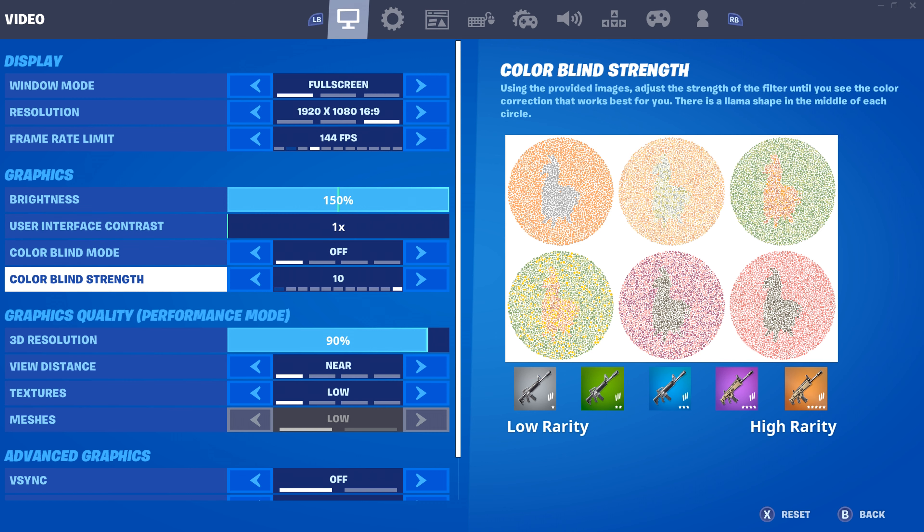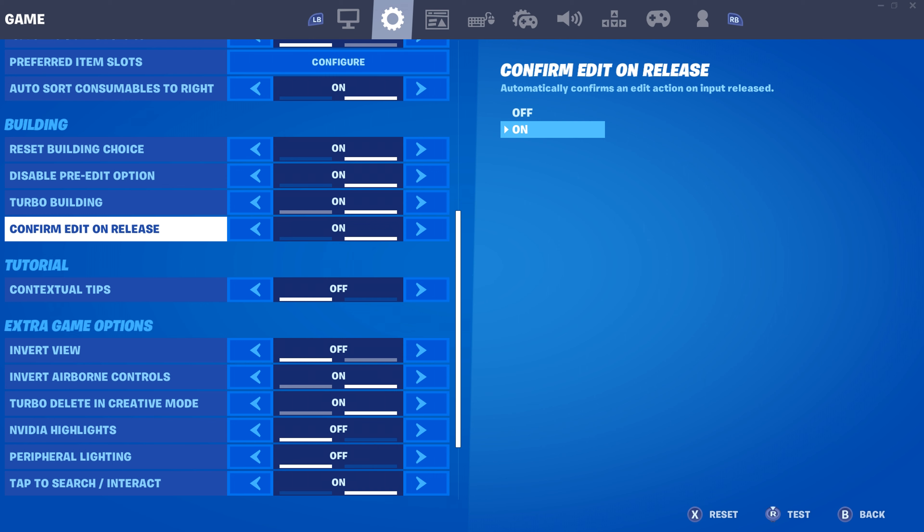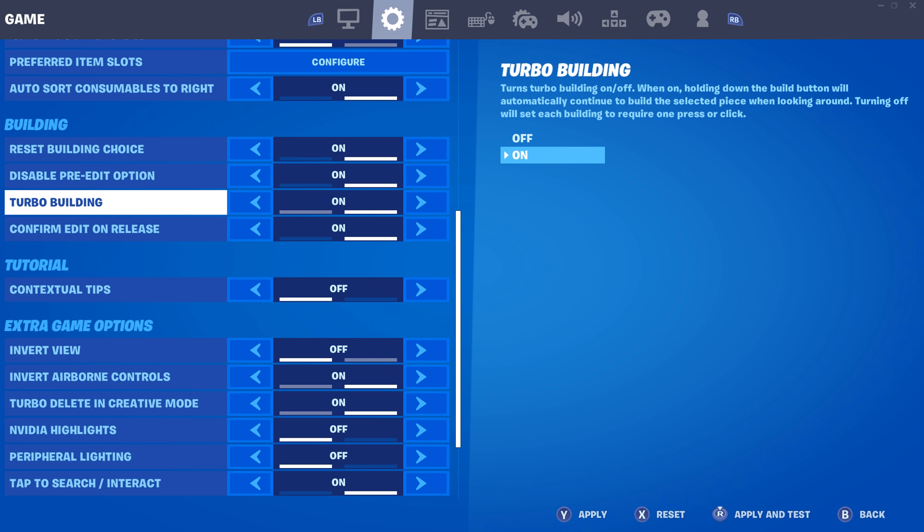Go into your settings right here and scroll over and turn on Edit on Release. This helps you out so much because I know a lot of you guys do not play on double binds, and this option is available on console too. Your edit button - normally you press it twice to select and confirm - you won't have to do that with this on. It just helps out so much.